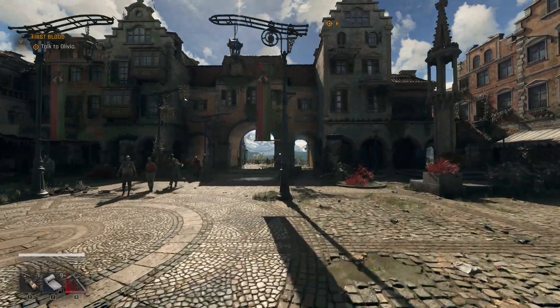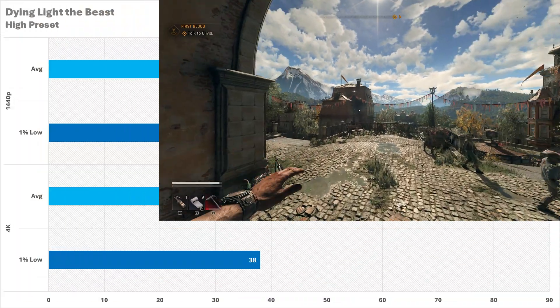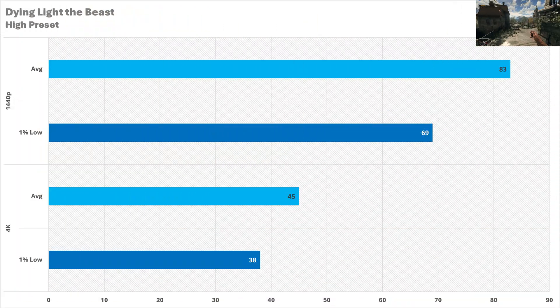The first game up today is a brand new one: Dying Like the Beast. This is a fantastically optimized game — a shining knight amongst the UE5 slop we see today. At 1440p with the high preset, which is the highest one in this game, the 5070 is getting around 83 FPS on average with a 1% low of 69, so there are absolutely zero problems there. When we go up to 4K, that average frame rate drops down to 45 FPS, which is not that great, and the 1% low is 38. At least you get a smooth frame rate at 4K, but DLSS is available in this game, so you could enable that and get very similar performance to a native 1440p.